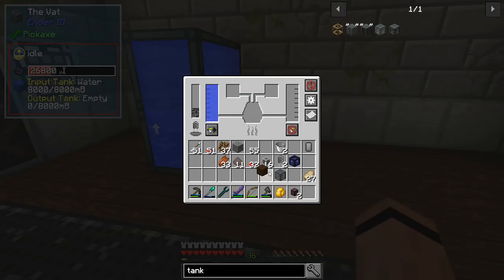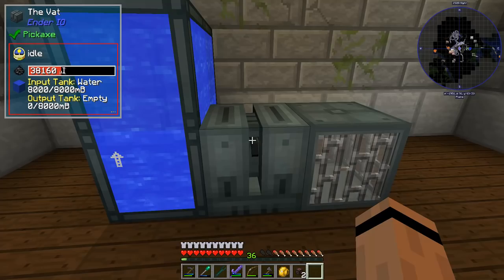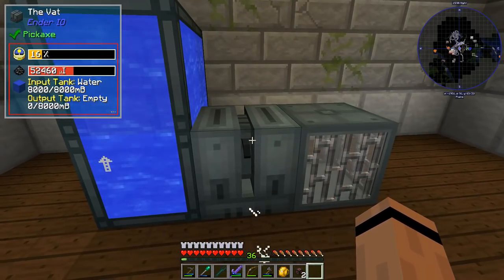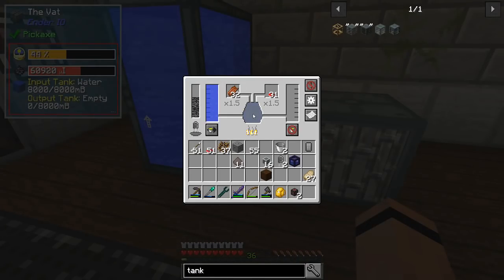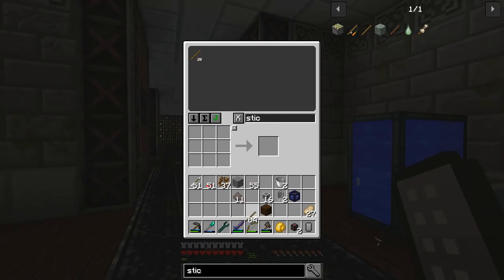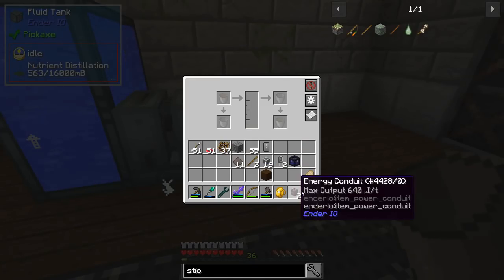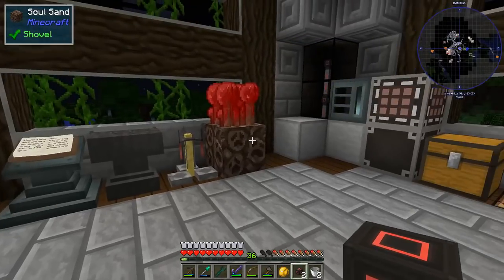The vat will fill up with power, and I'll have it output to the tank - set it to push. Load mushrooms and rotten flesh in and it's working. I can see the progress bar. I'll let that run since we're going to need nutrient distillation for other stuff too. It'll take a little while, so I'll come back to it in a minute.